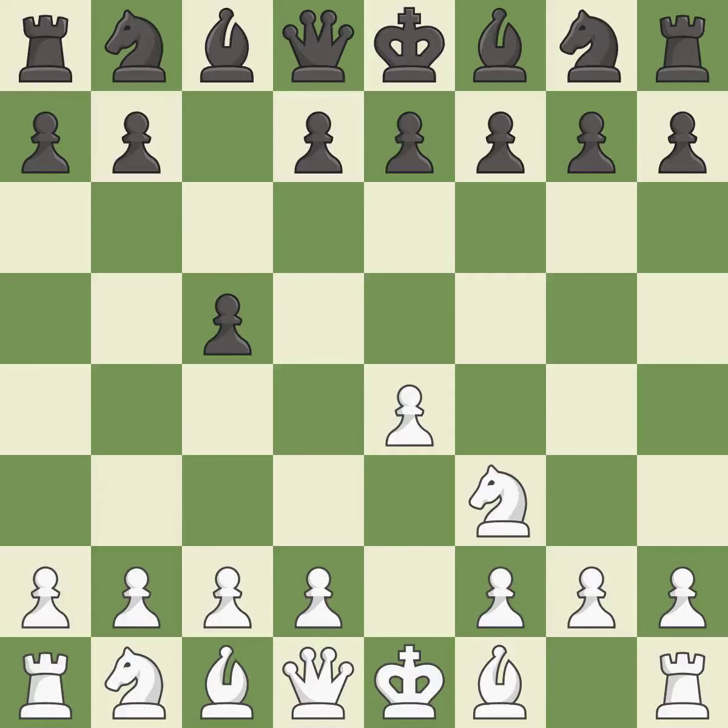Nf3 develops the knight toward the center to prepare for a d4 pawn push, where the knight will recapture if black captures on d4. d6 opens up the light-squared bishop and prevents white from pushing the pawn to e5 after black eventually plays Nf6. d4 offers to trade the d-pawn for the c-pawn, giving up a center pawn for more active pieces.